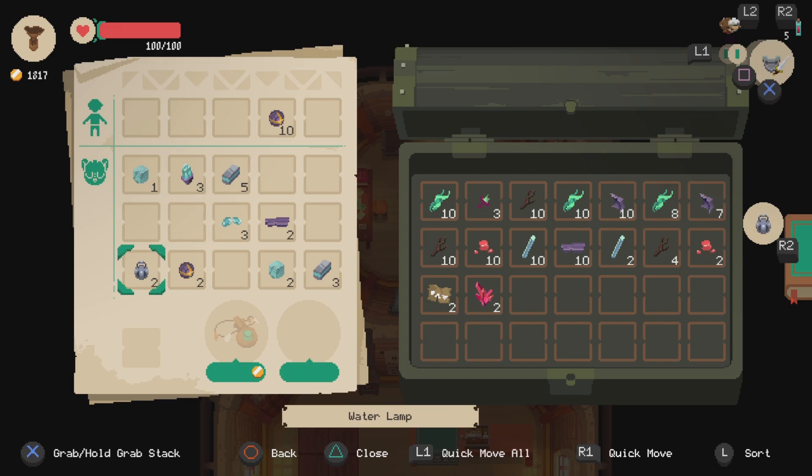Sorting through items: iron bars we could drop those off. Water lamp, golem cores, hardened steel, whetstones, golem cores — okay.